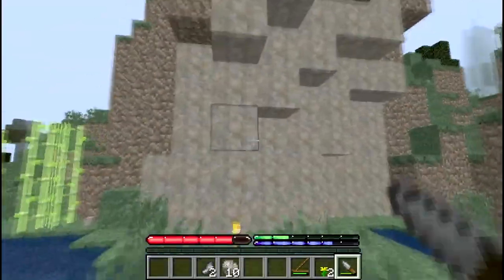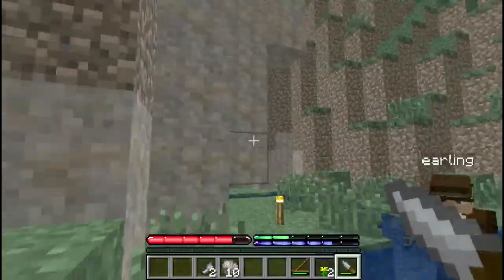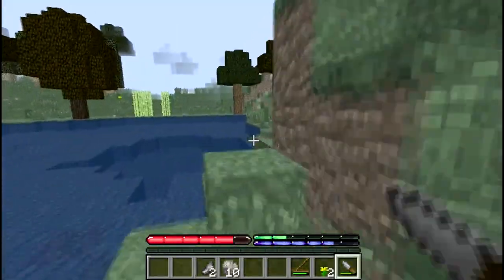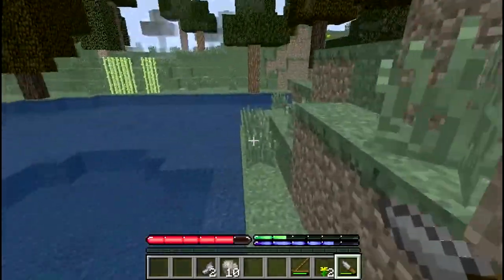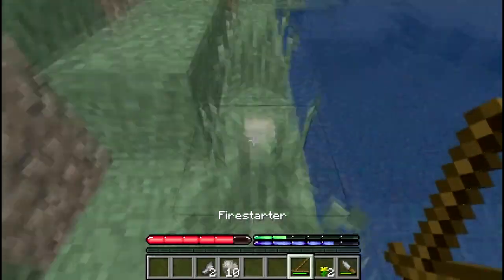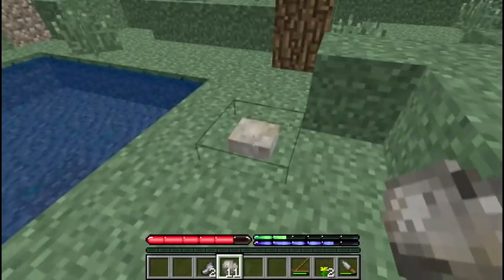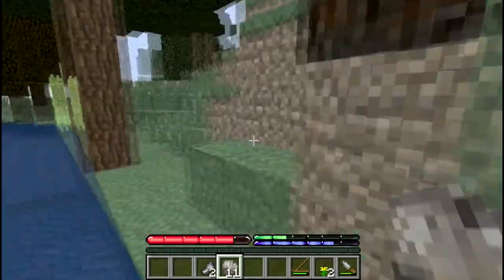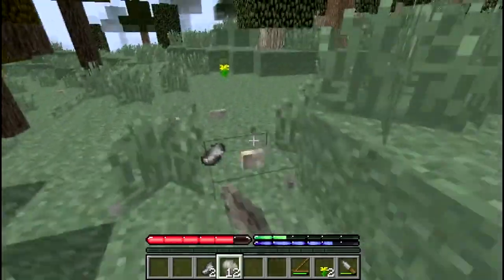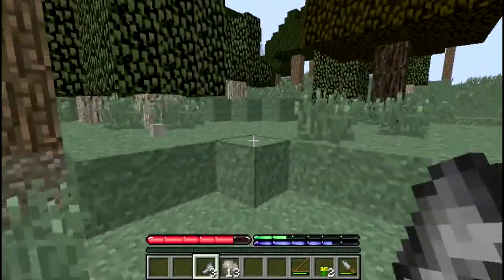I don't know what blocks these are but they're here. We don't have a pick or anything. We have to find a food source. When you pick up stones on the ground, if you find a metal, drop one of your pieces of rock down to mark it - items don't despawn ever. I'm getting some tetrahedrite and stuff like that - weird.